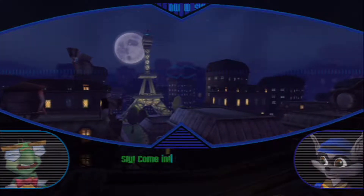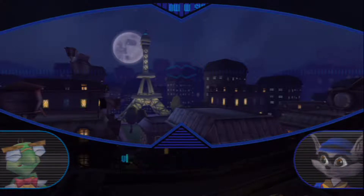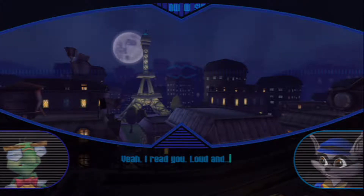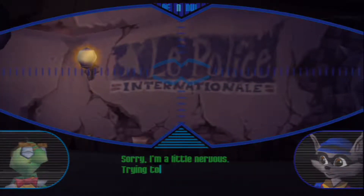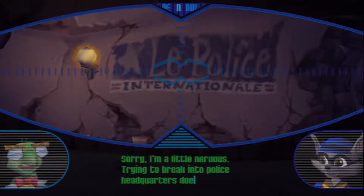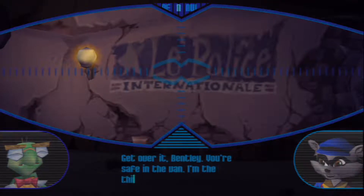Sly! Come in! Sly! Do you read me? Yeah, I read you. Loud and very loud. Sorry, I'm a little nervous. Trying to break into police headquarters does that. Get over it, Bentley. You're safe in the van. I'm the thief here.